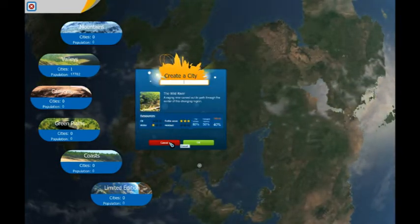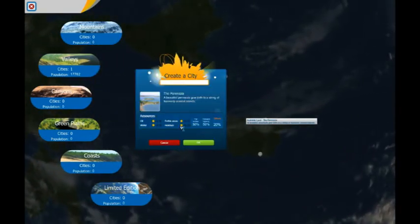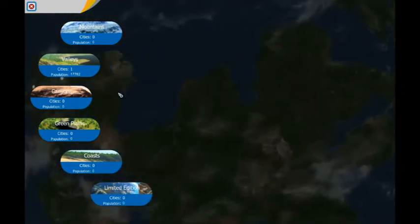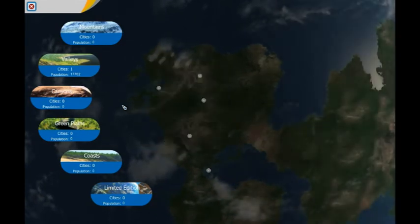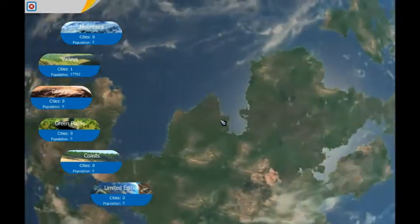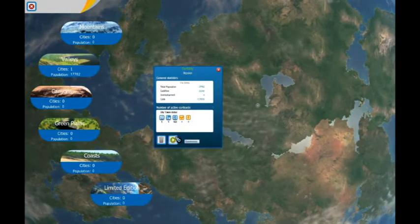The last plains area had oil and this one doesn't. Coasts are very good for holidays and it's a mix of everything, so there's a lot you can do. This is the limited edition content I got, which includes some great extra areas. We'll go back to Green Plains and go to my city — valleys, sorry. But each one is a little different, with its own difficulty and benefits.